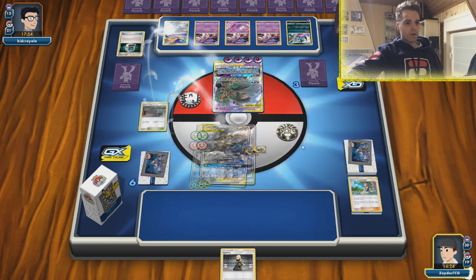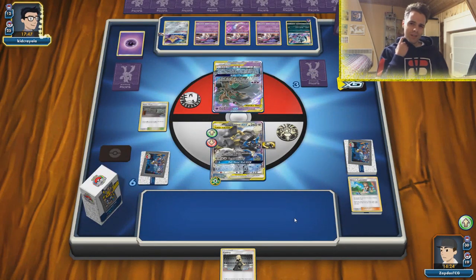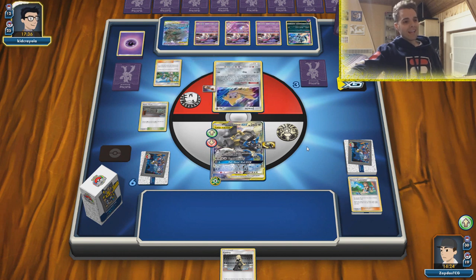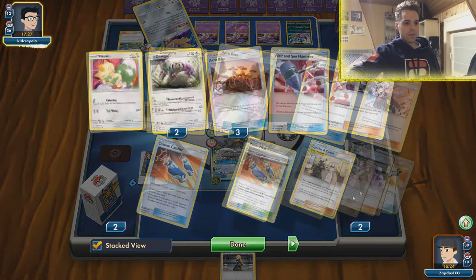Hopefully he does not have another switch. He already burned two switches — Malamar probably doesn't run three switches. He has those weird tech cards like Judge so maybe he does. Maybe we should have gone for Reset Stamp. But I think this was the nicest play we could have done. Mallow & Lana — okay, he has another switch card. That is just insane. He has three Malamars set up. We just got played. Should have gone with Reset Stamp so we could have built up our hand.